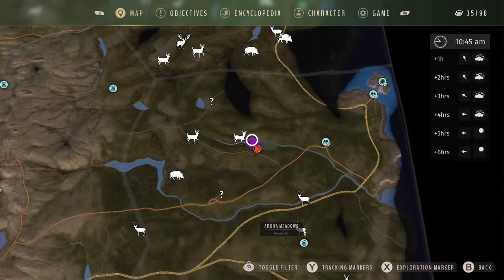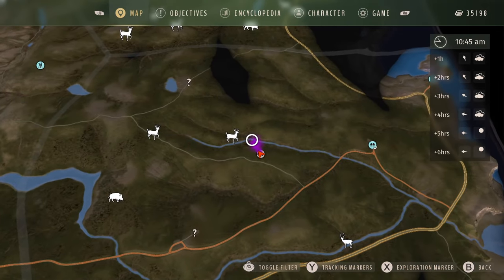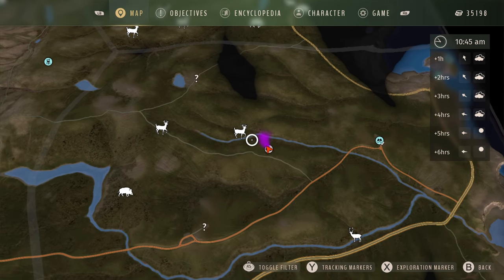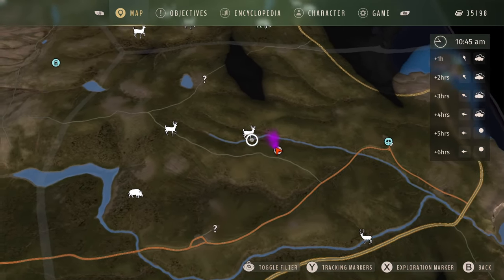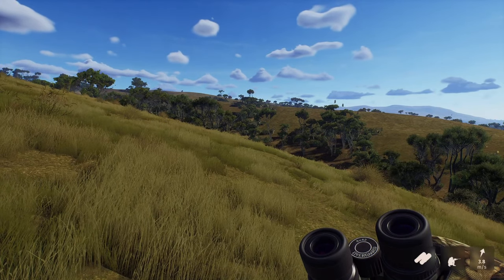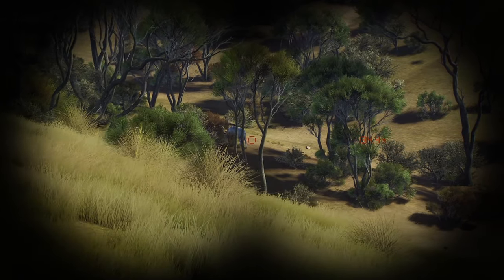I want to give a huge shout out to Idaho, a fellow creator from the Way of the Hunter official Discord, for letting us all know that this was something you could go and do. If you go to this location at about 10:30, you can actually hunt an animal that appears during the story missions. Idaho let all of us creators know about this location, so a huge thank you to Idaho for that.